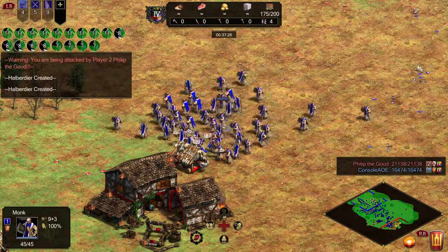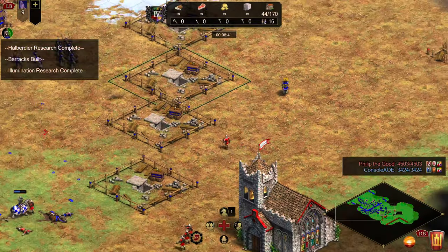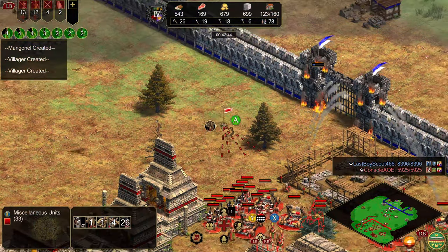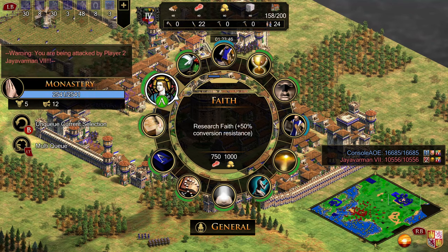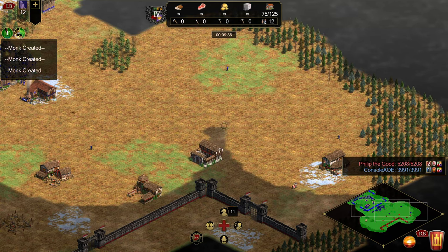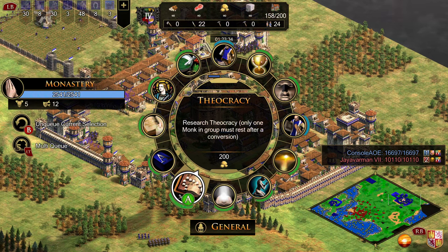Redemption allows conversion on buildings and siege units; however, even with Redemption it's difficult to convert buildings, rams, or trebuchets, as the Monk must stand immediately beside those units. Atonement lets your Monks convert other Monks. Herbal Medicine is more situational — you won't always be garrisoning lots of units in your castle, but if you're playing something expensive like Elephants it certainly can pay off. I usually only get this as Aztecs to get the plus 5 HP. Heresy is a defensive tech that makes your units die instead of succumbing to conversion. Faith adds conversion resistance but is super expensive at 750 food and 1000 gold. Block Printing is a must-grab tech — it increases both conversion range and your line of sight, so Monks can be surprisingly effective scouts, especially on Arena, and you'll get more conversion attempts in before enemy units can kill you or escape. Illumination reduces the time your Monk must rest after a conversion. Theocracy makes it so group conversions only deplete one Monk's faith.